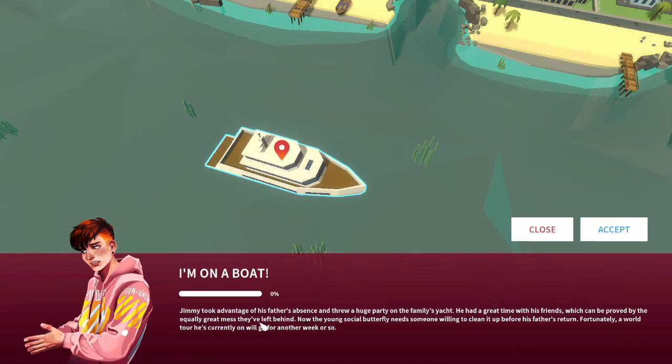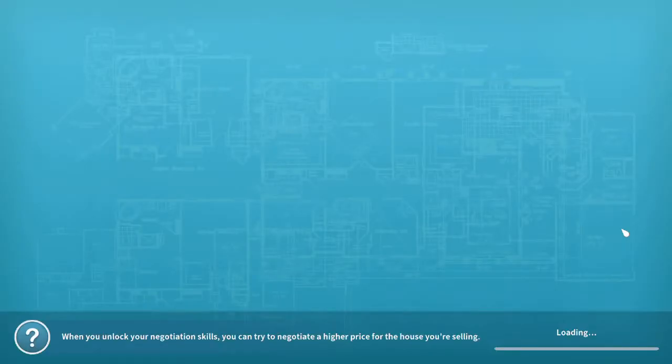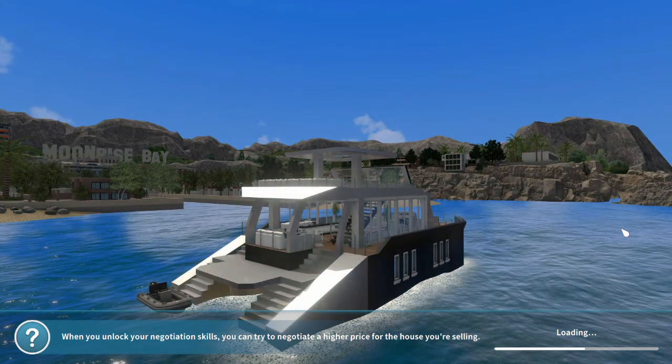Jimmy took advantage of his father's absence and threw a huge party on the family's yacht. He had a great time with his friends, which can be proved by the equally great mess they've left behind. Now the young social butterfly needs someone willing to clean it up before his father's return. Fortunately a world tour he's currently on will go on for another week or so. Oh wow — you can see the kind of standard building technique used for the boat, using the same sort of techniques they've had for houses in the past.